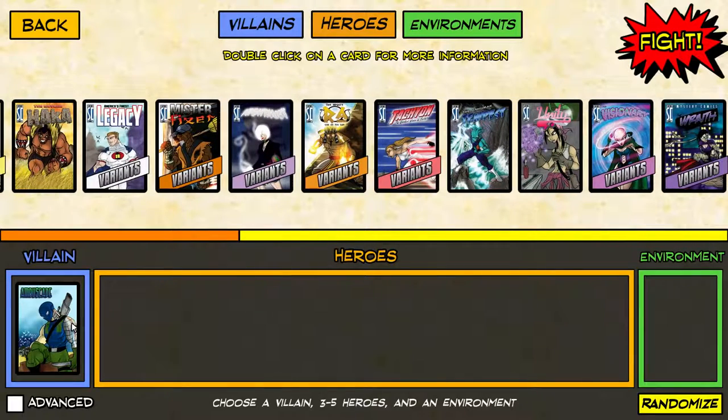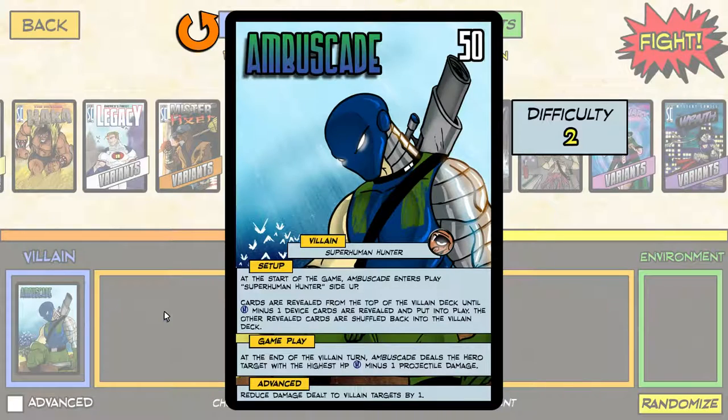That's because I'm super... Anyway, we're playing with Omnitron. At the start of the game, Omnitron enters play Superhuman Hunter side up. Cards are revealed from the top of the villain deck until H-1 device cards are revealed and put into play. The others are shuffled.